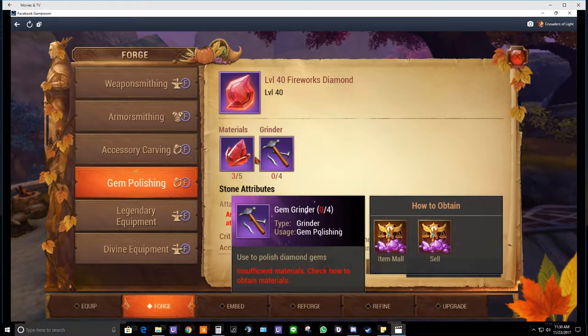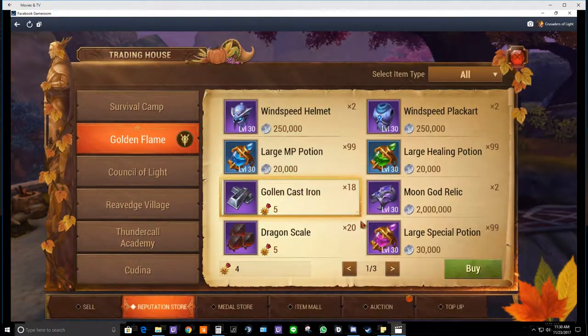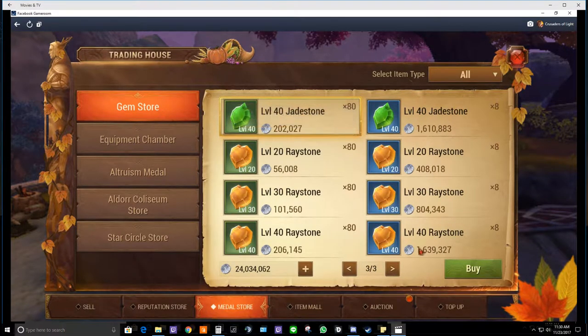To get a diamond, you need five epics and four grinders. Right now we've got three epics, about nine rares, and about 16 commons. This is where you go to buy them — they're split up between three pages from attack all the way to HP.